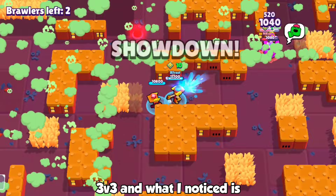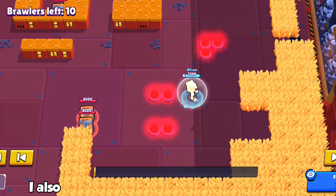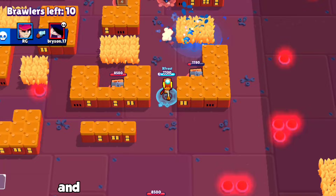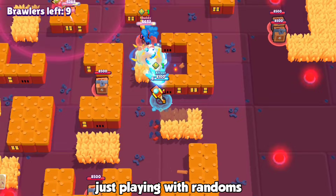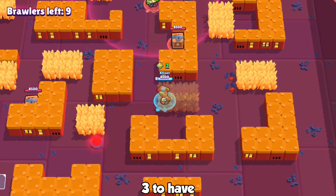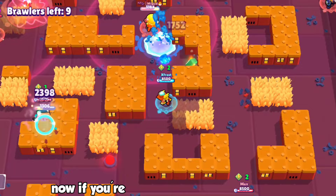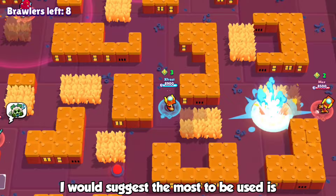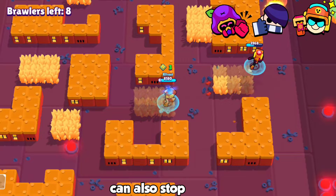In 3v3 you can get into matches with multiple Larrys. If you plan to grind him in 3v3 it may be a good idea to play solo, but I noticed that when playing solo, if the other team is also playing solo with randoms, you'll get matched with the same number of Larrys. For team composition, the team I'd suggest most is Larry, Edgar, and Cordelius. Edgar can target enemy Larrys, Cordelius can also stop Larrys, and then you have your own Larry.